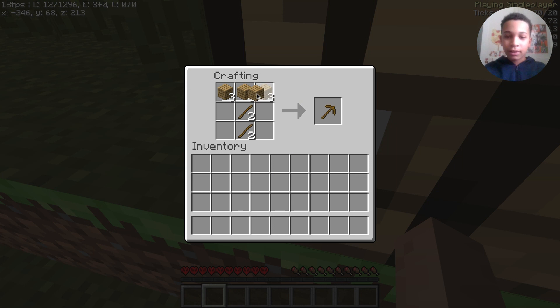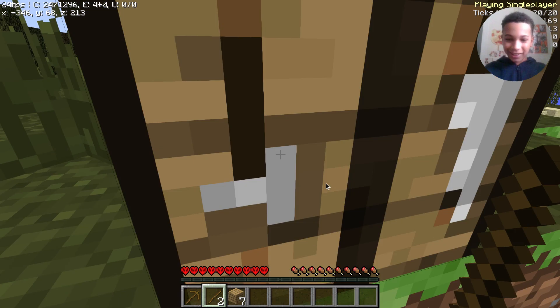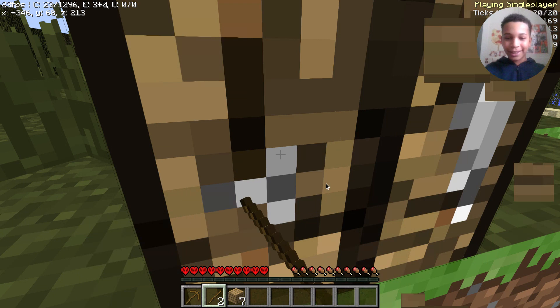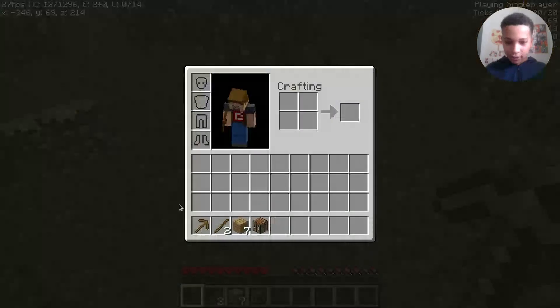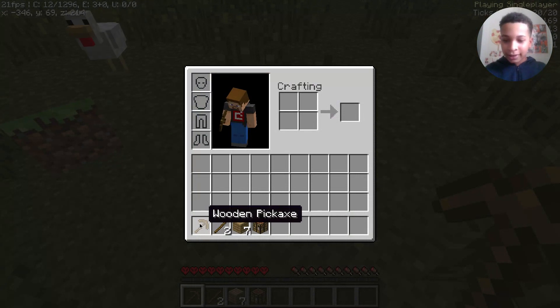I'm not used to crafting that slow, but yeah. Now we can start mining this - what I'm holding here is a wooden pickaxe. What I'll be getting is an iron pickaxe, which basically looks like this but silver. That's how you know it's iron.